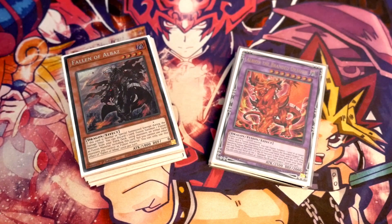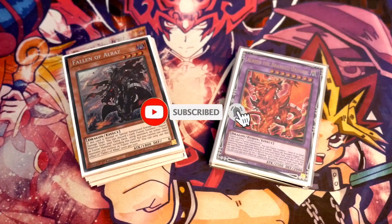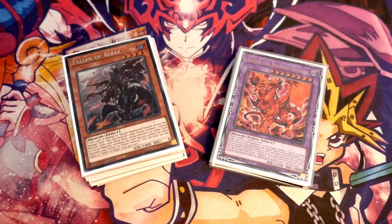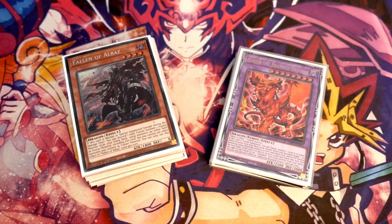What's up YouTube, Del here from Zephyr War Games and today I am bringing you an update to the Fallen of Albas profile. I haven't really updated this — I've done a lot of the branded variations but I haven't actually updated the core of the original profile that I did a while back. So this is all about OTK going second and sometimes if you're not going to be OTK, it's all about board breaking and actually utilising Fallen of Albas on-field effect.